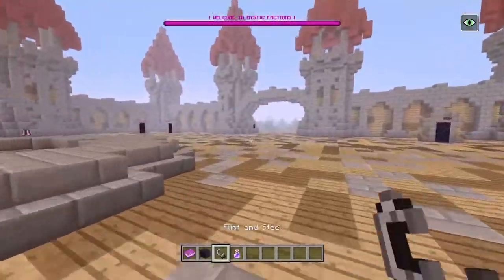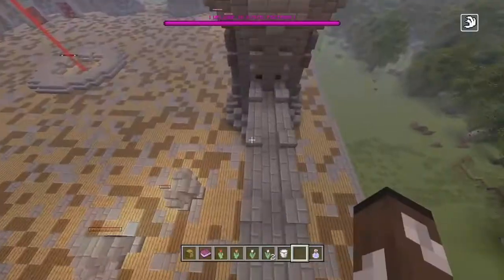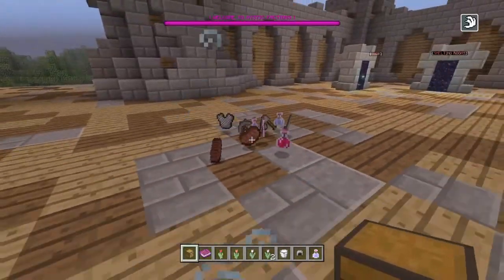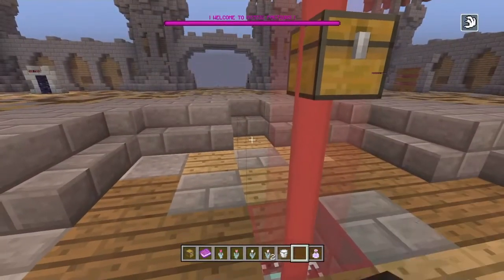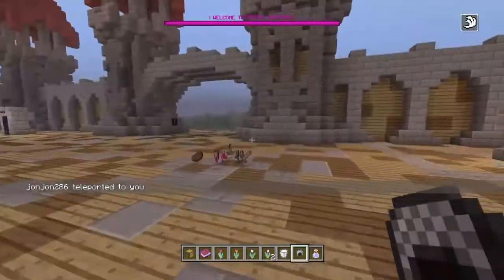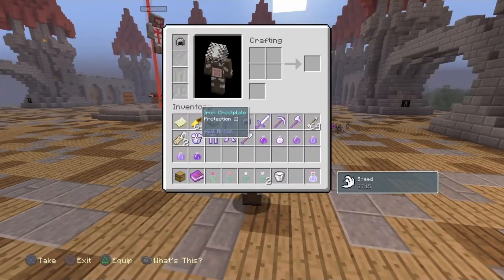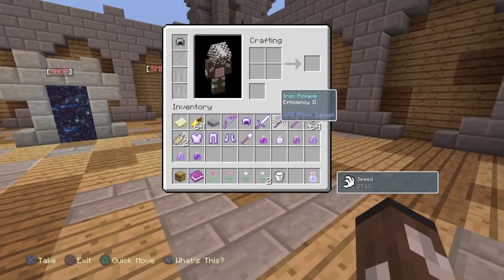That's pretty much all the stuff I have to show before I start reviewing. Let's check out all the cool things added to the server. We actually have some crate keys here — we'll open them at the end. I'm gonna show you guys the kits. We have kit starter here, which gives you some chain armor, potions, and food. Then we have kit YouTuber — I think you need at least 150 subscribers, or maybe 500 subs. This kit is actually pretty good — Protection 2, Sharpness 2, pretty much everything's level 2.